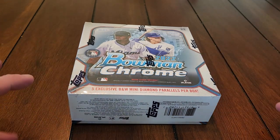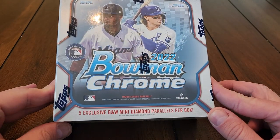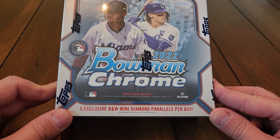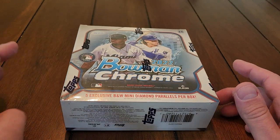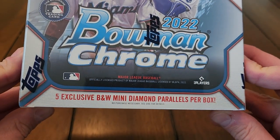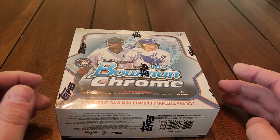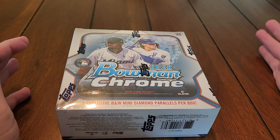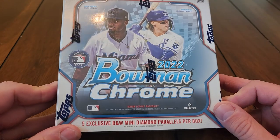Hello, lovely subscribers. Welcome to another video. Today I'm going to be opening a light box of 2022 Bowman Chrome. We're going to go hunting for some prospects, checking out five exclusive black and white mini diamond parallels, which we should be getting five of in this box. Maybe we'll get lucky and hit a bonus — a nice J-Rod or a Bobby Witt or something like that.